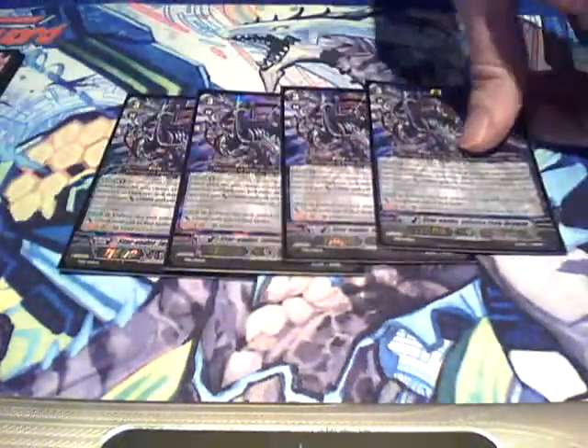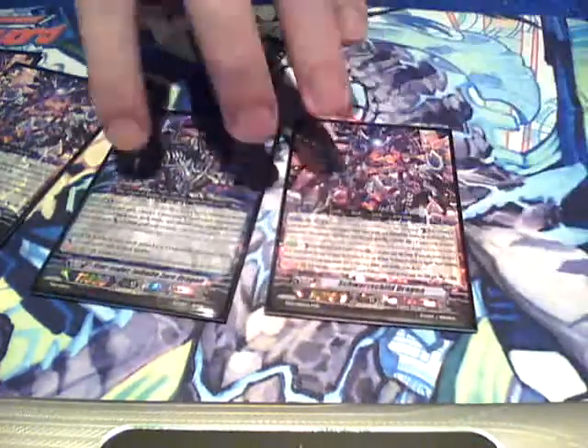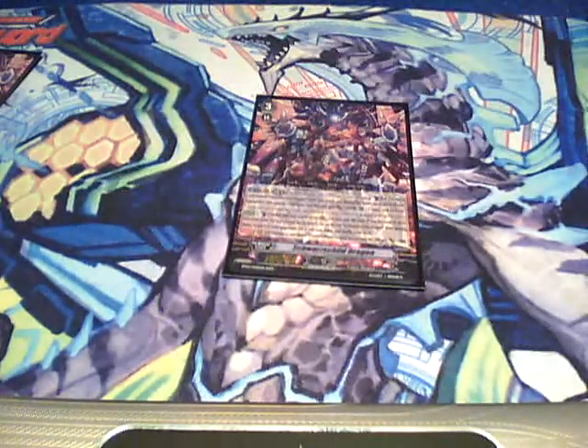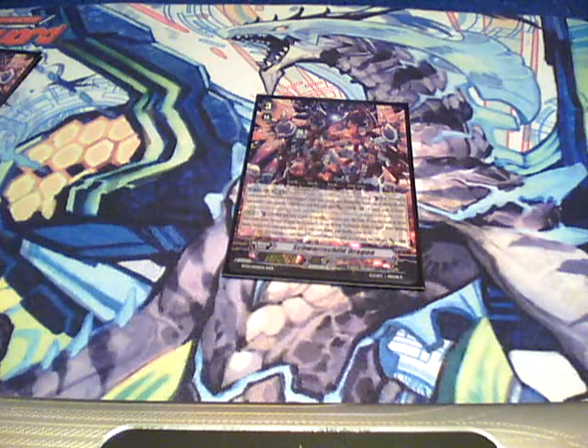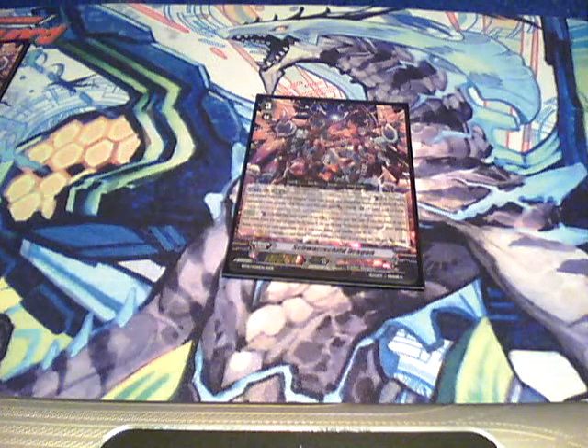The Grade 3 lineup is pretty solid. We have 3 of our break ride, who's wonderful. He says that when you ride on top of him for the limit break, you gain plus 10k and you lock two of your opponent's rearguards. He also gets a plus 2k when boosted by a Link Joker unit, which is nice. And last but not least, our Triple R Final Form — Schwarzschild Dragon. He is the most important part. A combination between him and the break ride allows you to lock your opponent's entire field, because the break ride locks two and he locks three. Schwarzschild Dragon says you can counterblast one when he's ridden to search the top five for another copy of himself — he's a Persona Blast, so that's important. And for a hefty price of counterblast three, you gain plus 10k and a critical, and lock three of your opponent's cards. Heavy price, heavy reward, but it's a lot of fun.